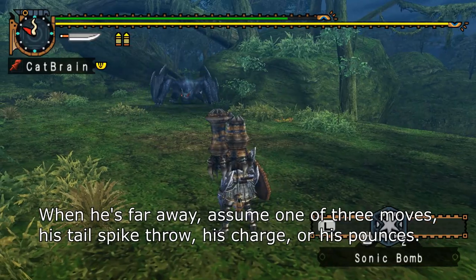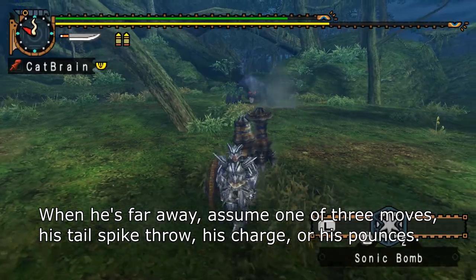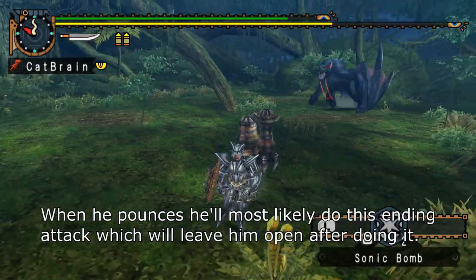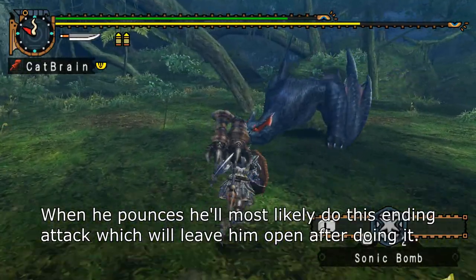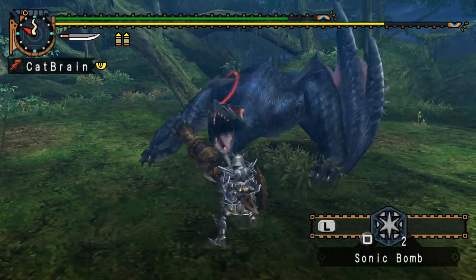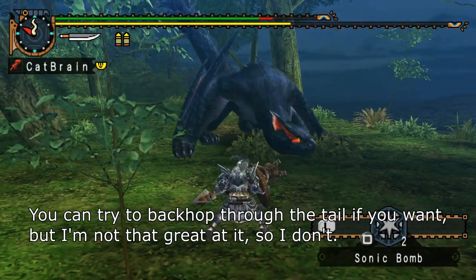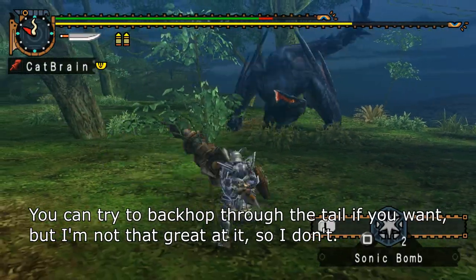When he's far away, assume one of three moves: his Tail Spike Throw, his Charge, or his Pounces. When he Pounces, he'll most likely do this Ending Attack, which will leave him open after doing it. You can try to backhop through the Tail if you want, but I'm not that great at it, so I don't.